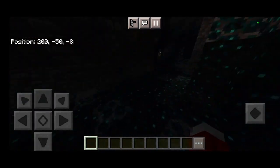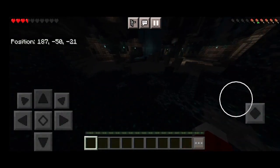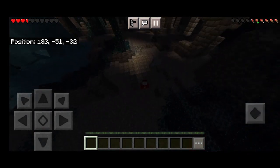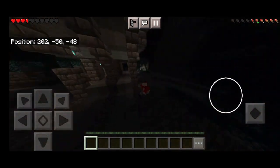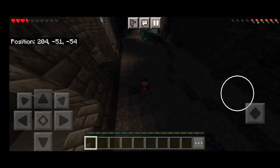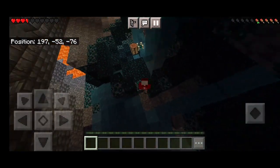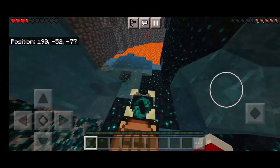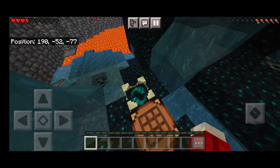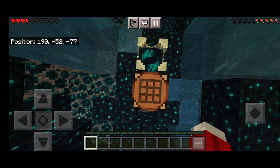Then I went over here — let me go back to survival. I went down here, went like here, and then after some time I went across here, and now you can see the shrieker. This is what you need to spawn the warden. The issue was there was no sculk sensor here, so I had to stand on top of the shrieker to summon the warden.